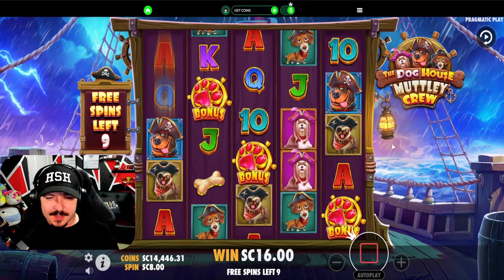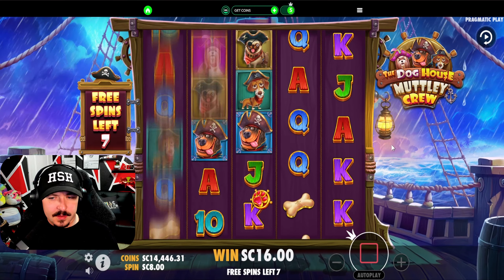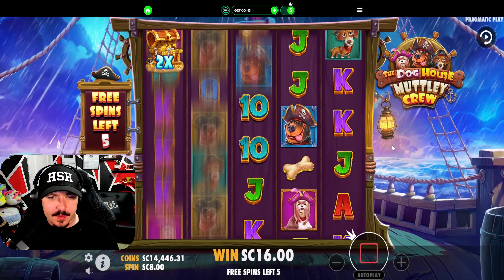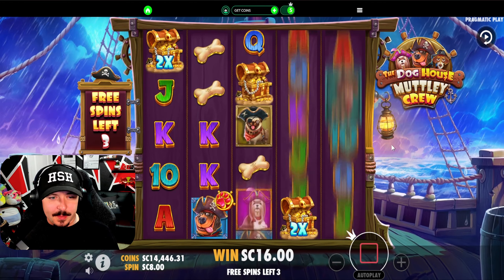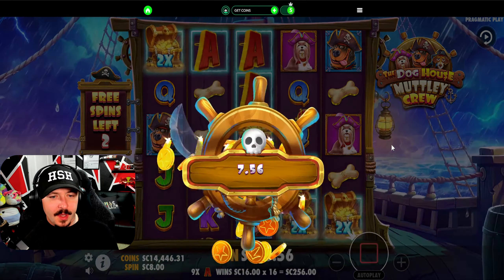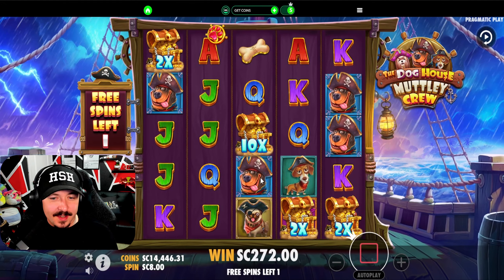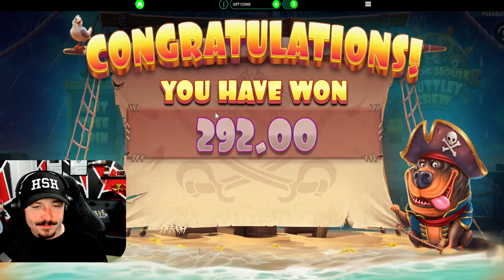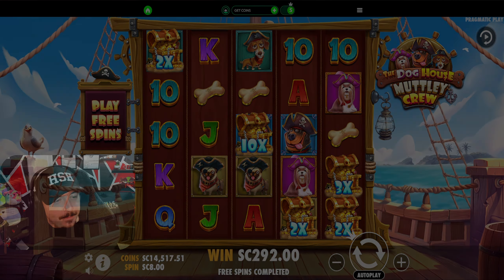We can get retrigs — I'm pretty sure it's two symbols and you get five spins. First chest in the worst spot, very cool. We need retrigs and we got a 10x. Is that it? Last spin unless we can retrig. Okay that one hit. I'm not even gonna say it — that's damage control, that hurt.